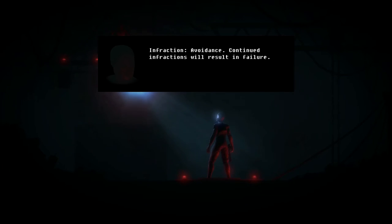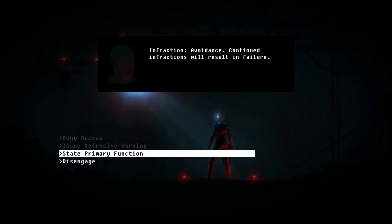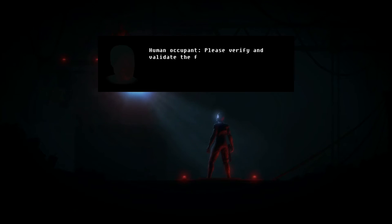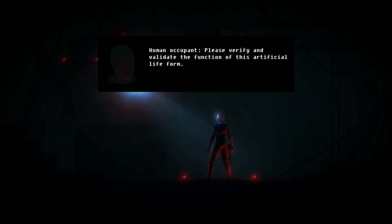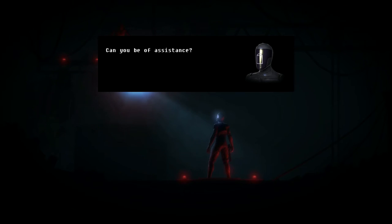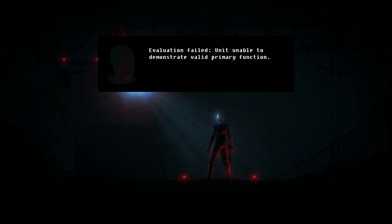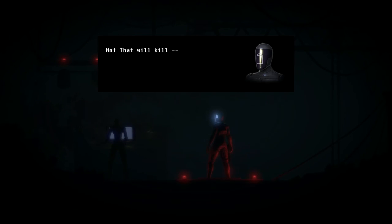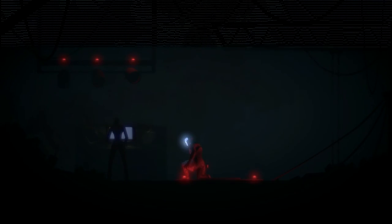Continued infractions will result in failure. My primary function is to assist and protect the human pilot of this armored combat suit. Human occupant, please verify and validate the function of this artificial life form. Impossible — he is unresponsive and likely in critical condition. I must find him medical treatment immediately. Can you be of assistance? Evaluation failed — unit unable to demonstrate valid primary function. But I just did! Initializing neural format. No — that will kill my army!